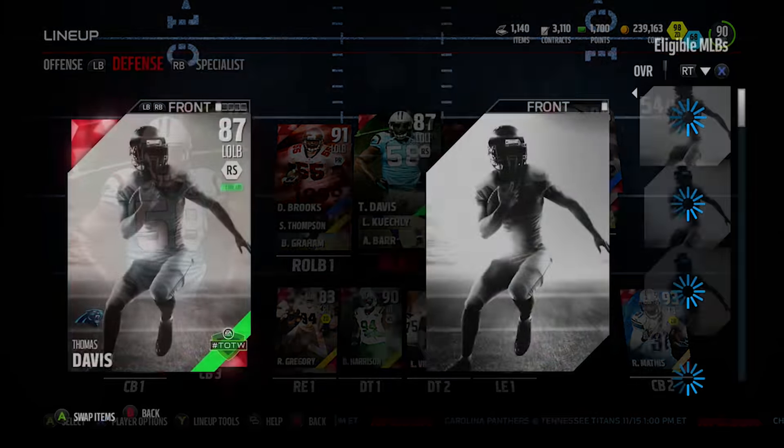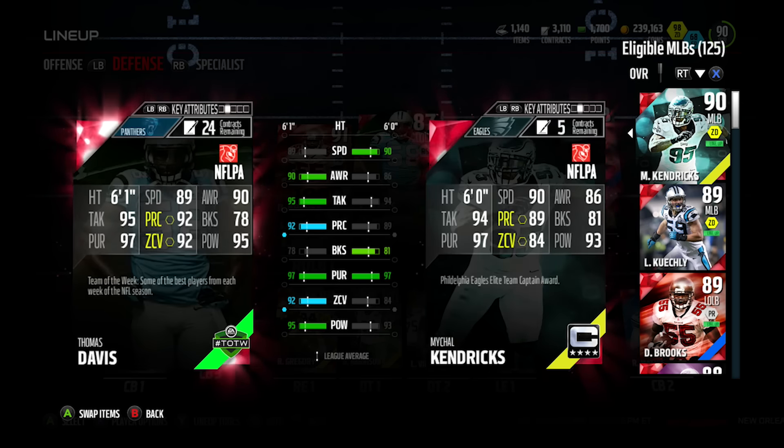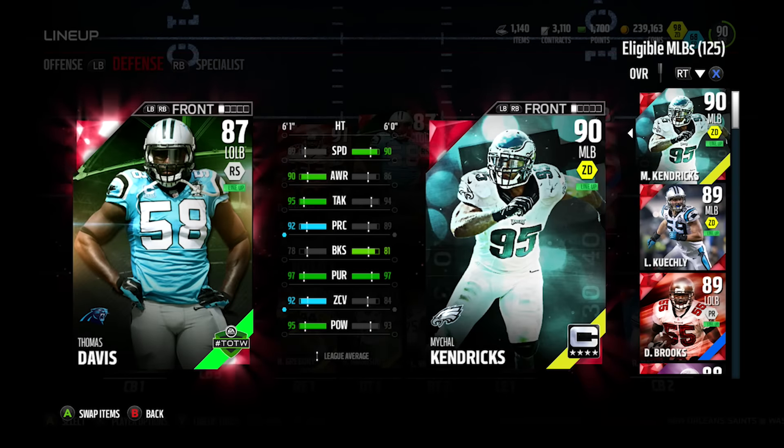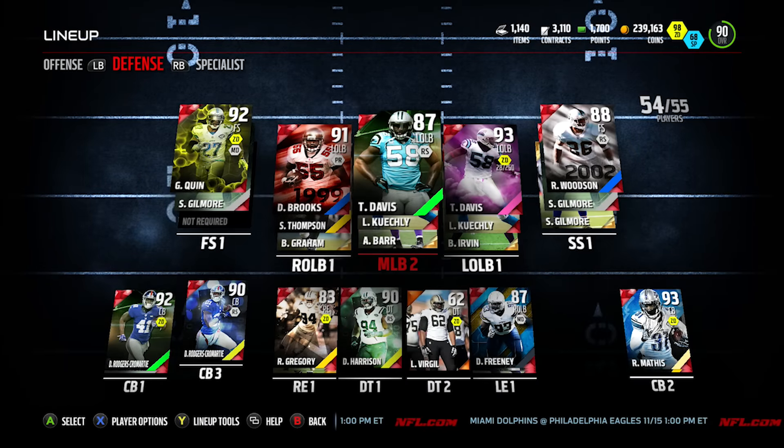We moved Luke Kuechly to the bench and picked up Thomas Davis — he's a left outside linebacker but we put him at middle linebacker. Compare him to Michael Kendricks and he is a zone coverage monster. I was really tempted to put him at the number one spot but I'd lose the style boost, which is really important. We might move him over or keep Kendricks as number one. Luke Kuechly played more like a run-stopping outside linebacker than a middle linebacker. Thomas Davis gives us better pass coverage, speed, and awareness, which is really what we needed.